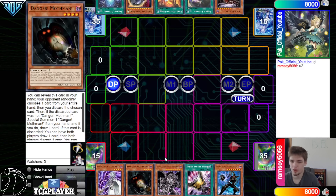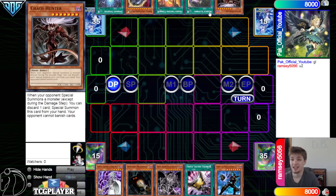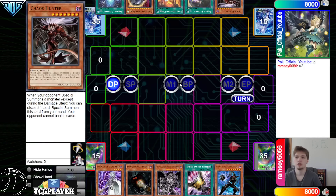Opening hands: we have Snow, Danger, Mothman, Grapha, Talents, and then the Dark Kaiju. They have Chaos Hunter, Runic, Slumber, Freezing, Nib, and Starter. So main deck Chaos Hunter — this is to beat Shifter, I'm guessing. I'm guessing this is a 1-of Mannequin Cat to beat Shifter, and then they're going up against Dark World.